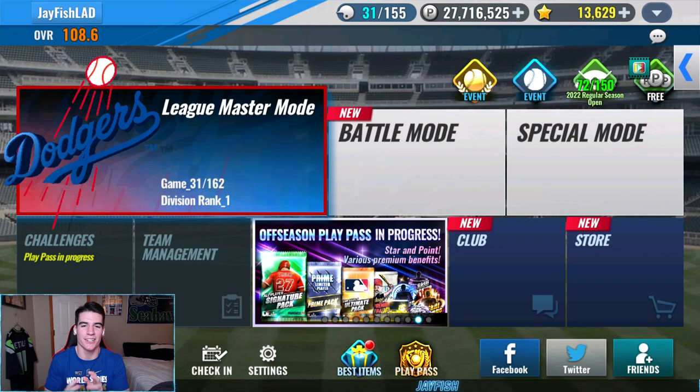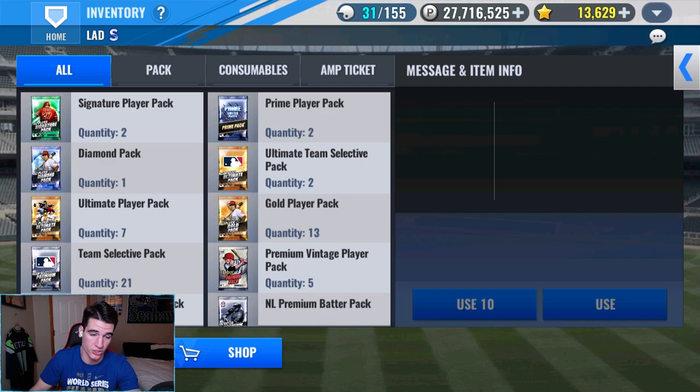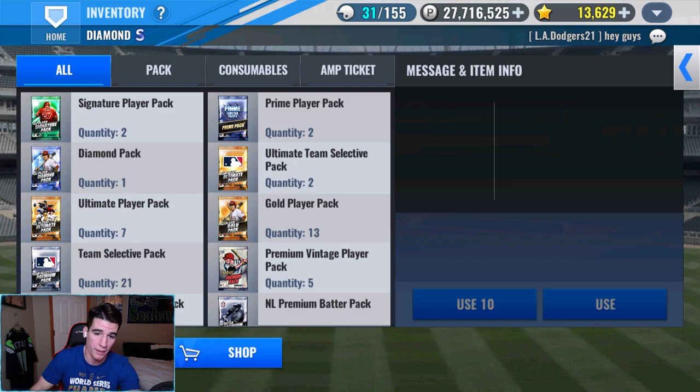Welcome back to the pack opening on MLB 9 Innings 21, doing a live stream with the chat. We got two prime player packs today and a lot of good stuff. We purchased the offseason pass, which is how we got all these packs. We're going to save signatures for a later video and open the two primes, saving diamond and team select.